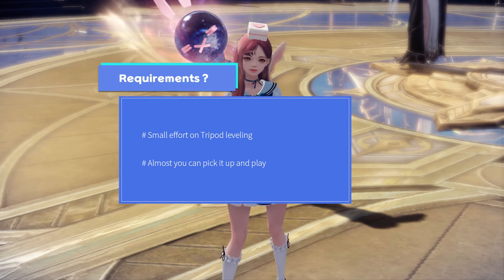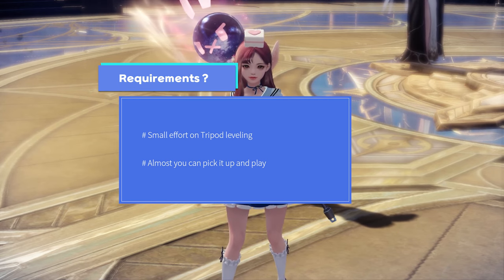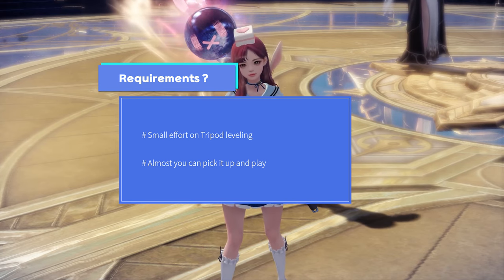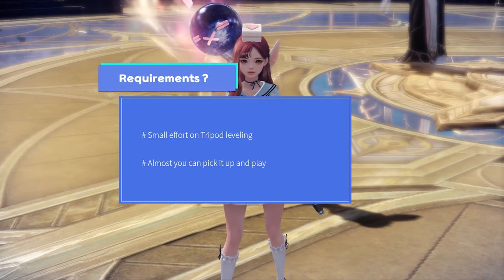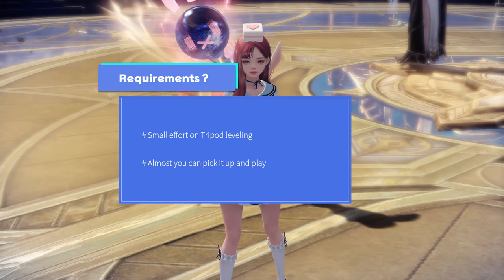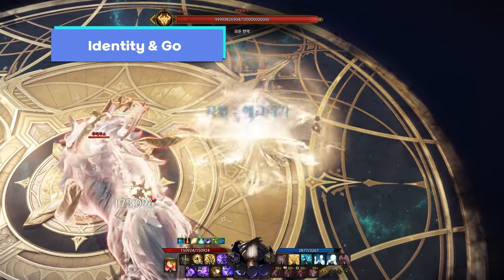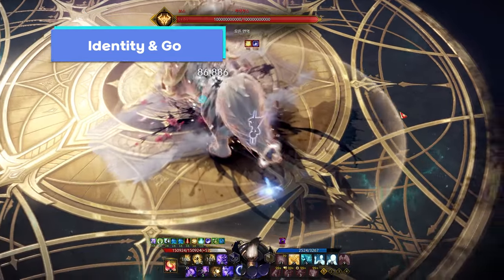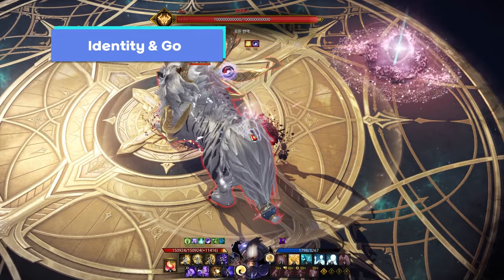The best advantage of the artist also exists in the entry requirements. Just like other supports, if you meet the requirements, you can go to the raid right away at the exact item level. You really don't need much effort for tripod leveling — most skills are already maxed at level 1, so you can go to the raid right away without preparation. The core mechanic of the artist is identity and goal. Every action you take as an artist will supply your identity meter, so you need to manage your skills accurately for better identity circulation and supporting.